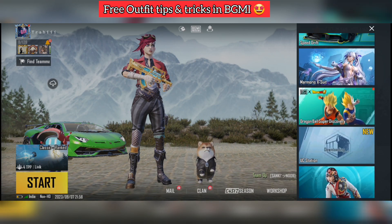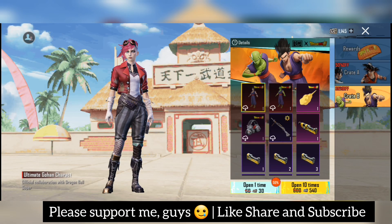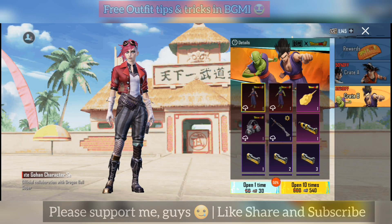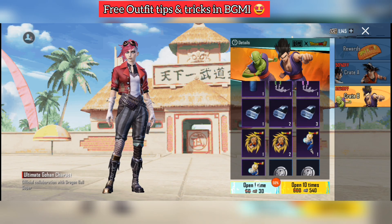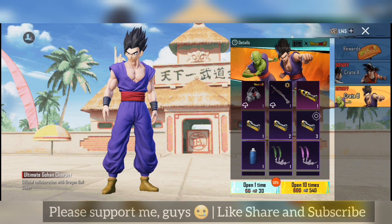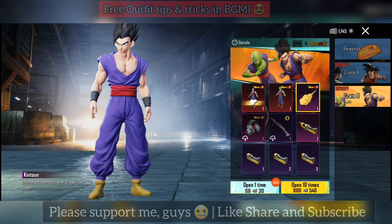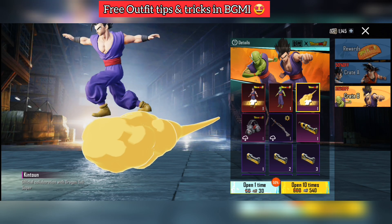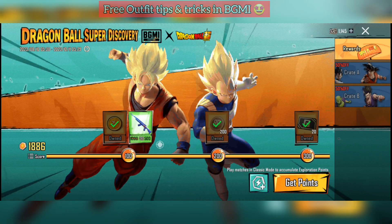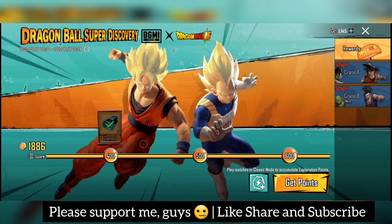Then here you have another event — this is the Dragon Ball event. Here you have a new crate where you can get materials for free and open it for free. You can open it with a golden coin. First of all, go to the event window and you will get the missions.